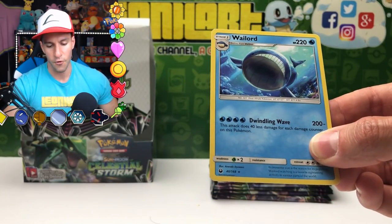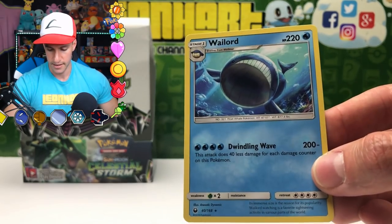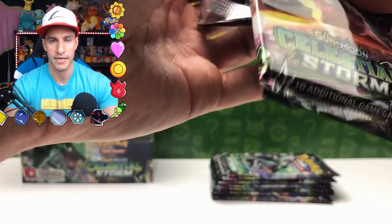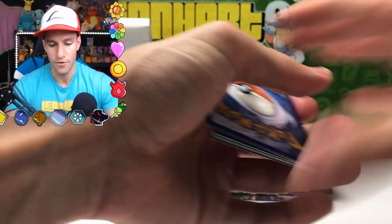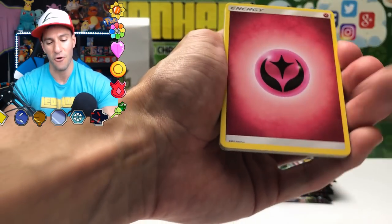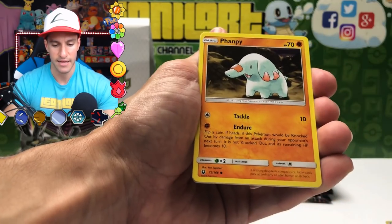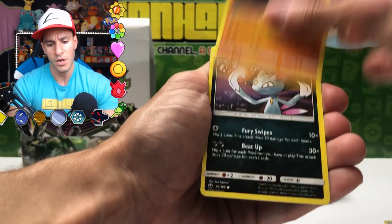Tate and Liza — choose one: shuffle your hand into the deck then draw five cards, or switch your active Pokemon with one of your bench Pokemon. That is gorgeous! I am set already and we still got four packs remaining. You can let me know in the comment section below which of these artworks is your favorite and which cards I pulled — for your chance to win this Celestial Storm pre-release box.